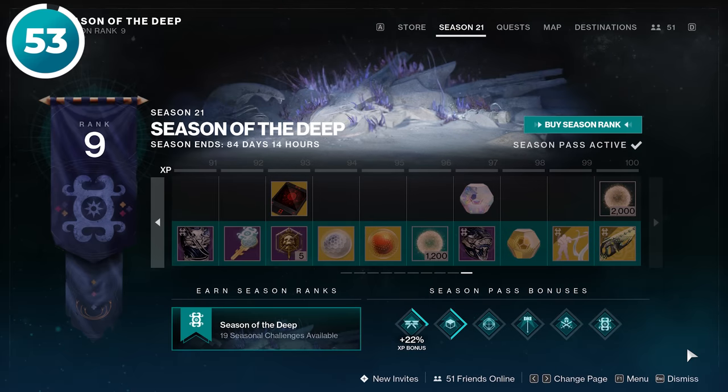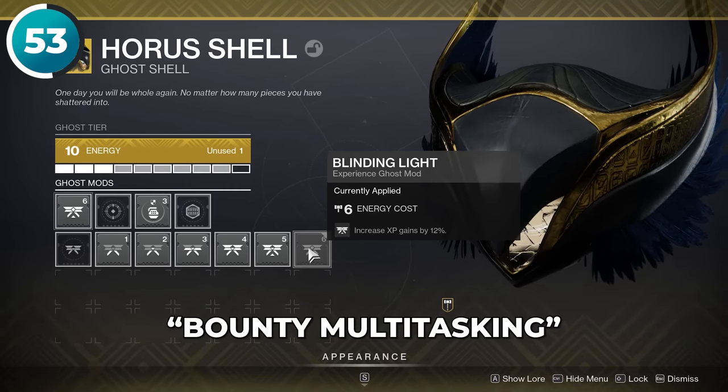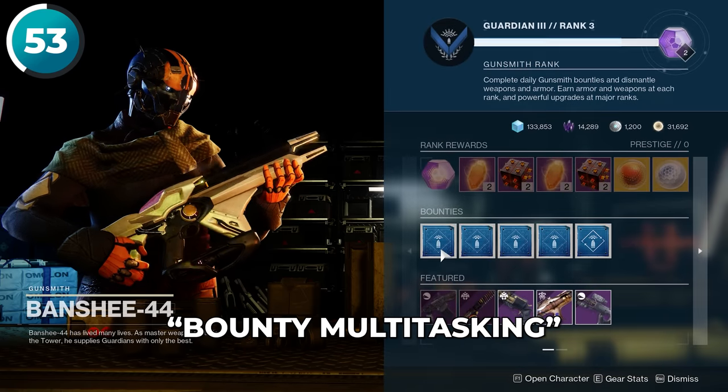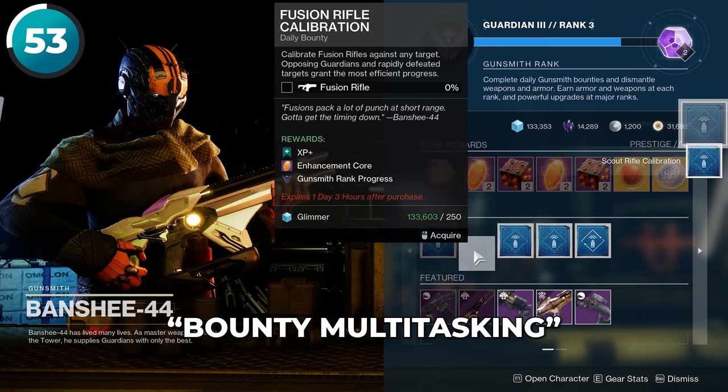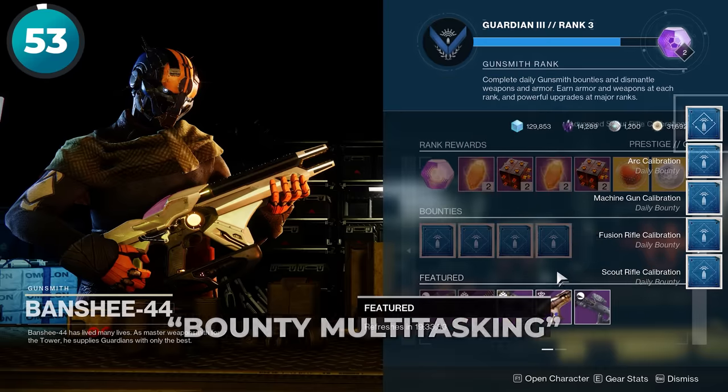If you're not hitting level 100 every season, make sure that you're using the 12% XP bonus mod on your ghost, and I'd also encourage you to consider bounty multitasking. It's pretty easy to just pick up a few extra bounties every day and complete them when you do random activities, and you'll gain so much extra experience over time from doing this.